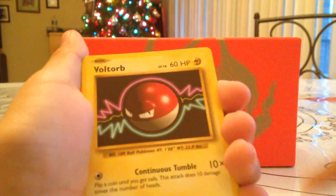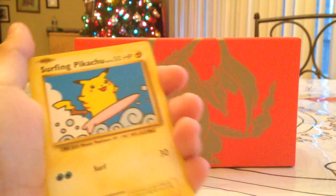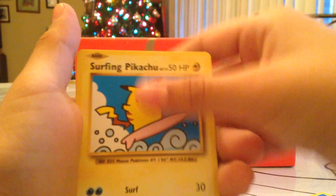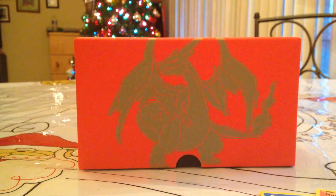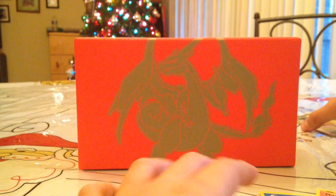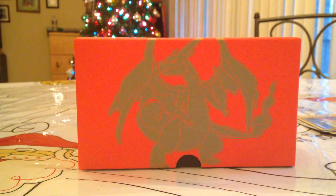Not lying to you guys — oh my God, I saw something. Diglett, Voltorb, Machamp, Growlithe, Water Energy — oh my God, Surfing Pikachu! Surfing Pikachu! I just got a Secret Rare Surfing Pikachu! Magmar. Oh my God, here comes Team Rocket — another Secret Rare in Misty's Determination. I got a Dragonite EX full art! Oh my gosh, Dragonite EX full art — this pack was so great, guys. I can't believe I got two Secret Rares in one pack!